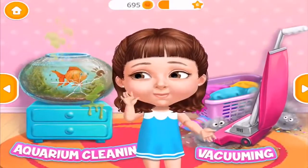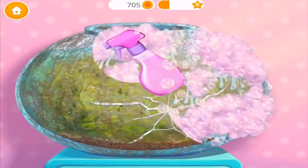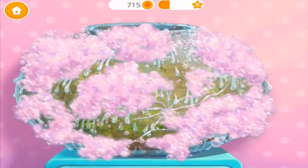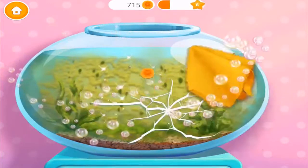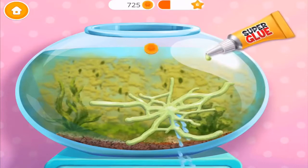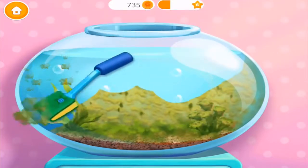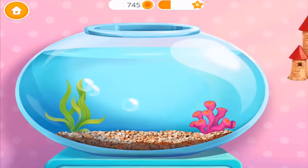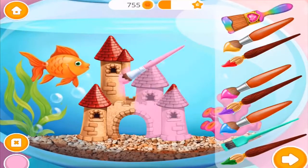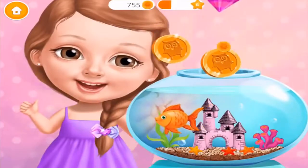Hi! Can you help me clean this? Let's clean the aquarium. First, take out my goldie. Spray on some cleaner. Great! Now wipe it. Oops, there's a leak. Great, it's fixed! Now clean off the algae. Much better! My fish would love to have a castle. Awesome! Let's color it! Yay! Colby is very happy! Thank you!